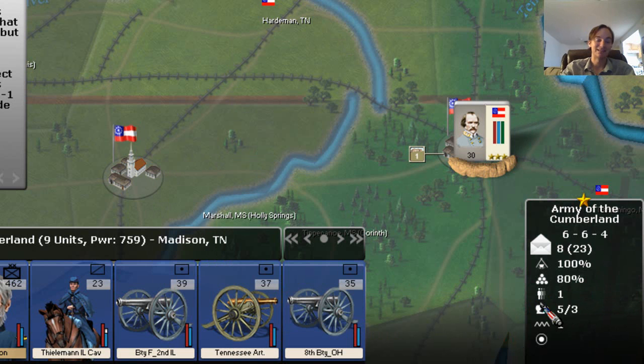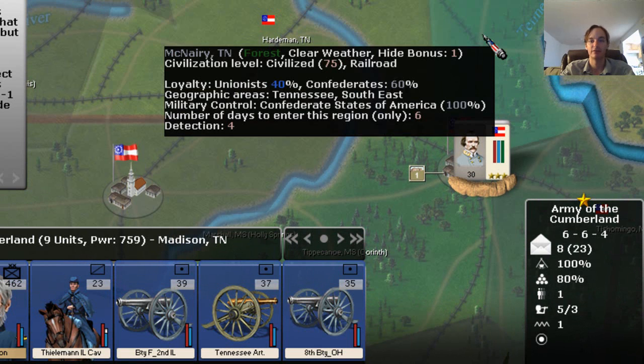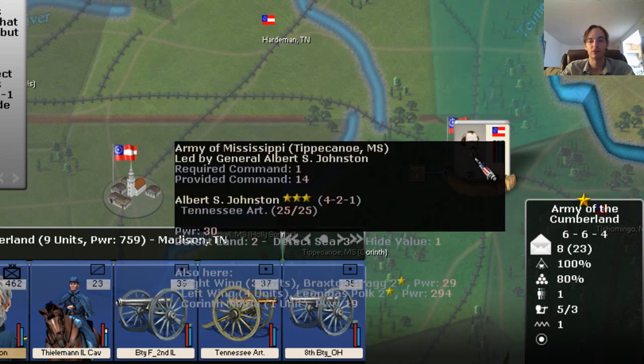My advice is I wouldn't get too caught up in the hide and detection values unless you're really trying to do something very specialized — some sort of long-distance cavalry raid or something like that. If you have a large force, it's likely your opponent is going to be able to see you if you're nearby, and it's likely you're going to see them, especially if you have any cavalry with you.